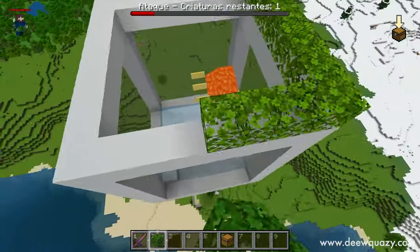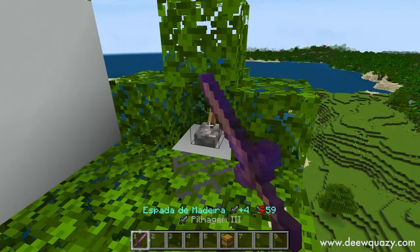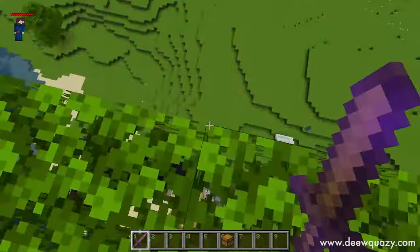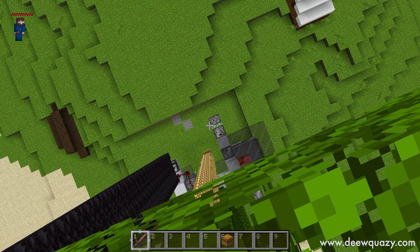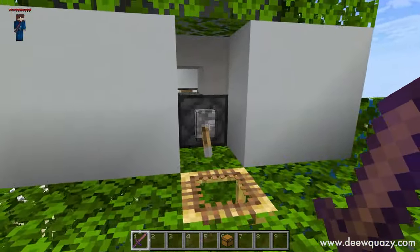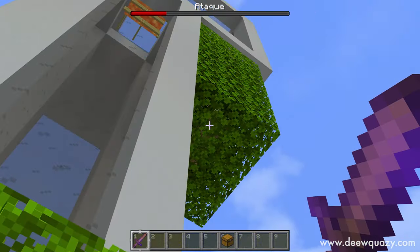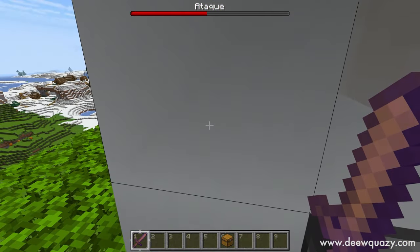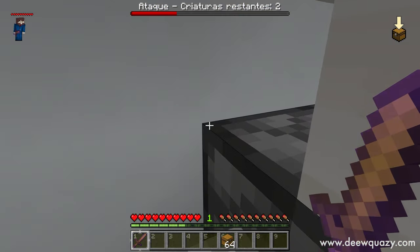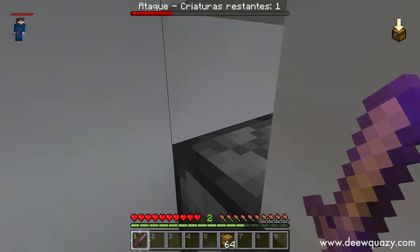Um detalhe muito importante é colocar a folha aqui em cima, porque senão vai estragar a sua farm. E agora é só pegar a sua espada com Pilhagem 3, ativar o seu matador. Vim aqui em Opções, colocar no modo difícil. Vai ativar o nosso matador lá embaixo. Ativei — vai matar os mobs ali, os pillagers. E quando spawnar um pillager com a bandeirinha, a sua farm vai ativar automaticamente. Já peguei o Mau Presságio, já ativamos o ataque. Agora é só ficar aqui do lado — já vai começar a cair os mobs aqui, já cai ali. Já passa o XP aqui para nós. Maravilha — a farm tá 100% funcionando.